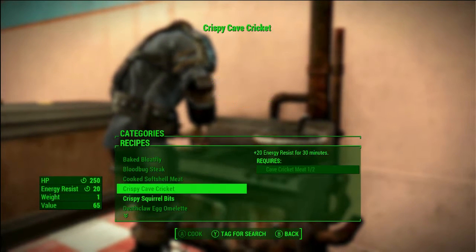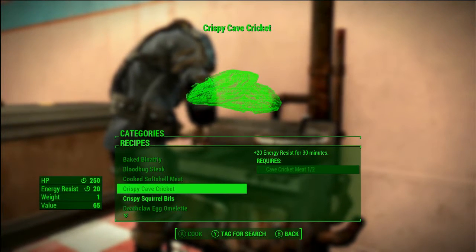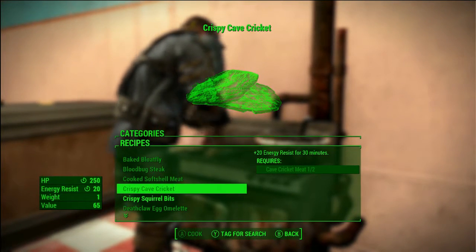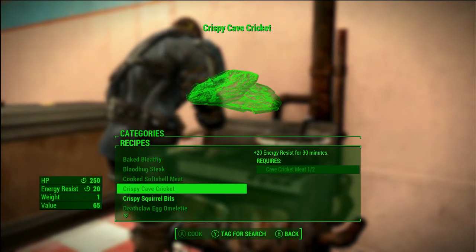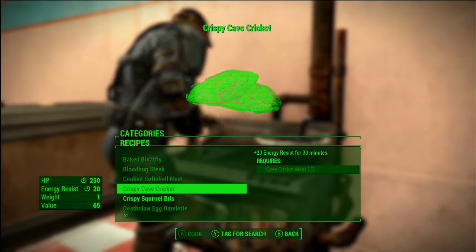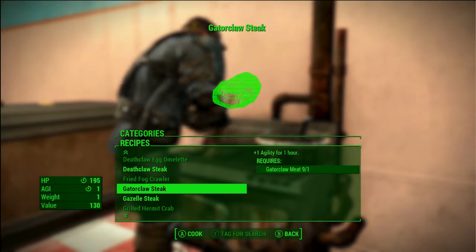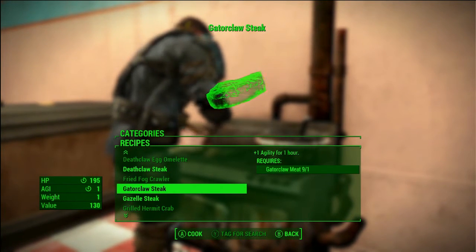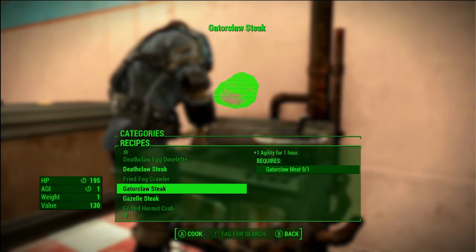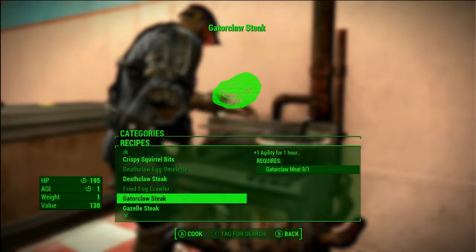So there's crispy cave cricket, which is basically cave cricket meat. I'll show some of the animals at the end. There's also gator claw steak — it's what you think it is, and it gives about the same thing as a deathclaw steak, actually just a little bit better.